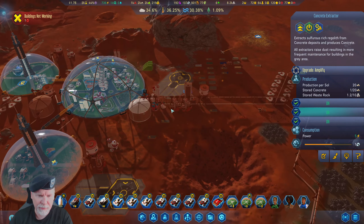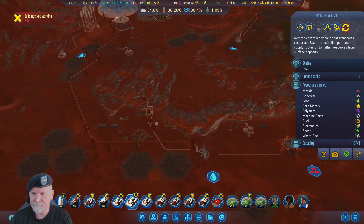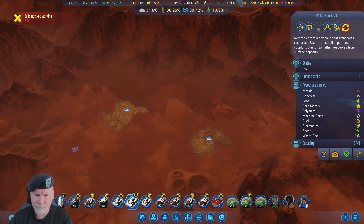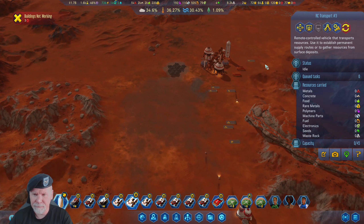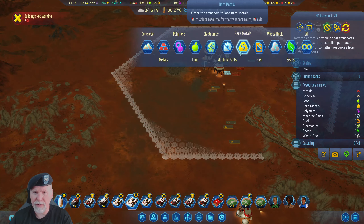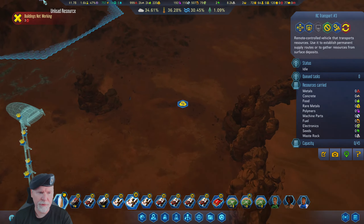I'm thinking about putting another one of those big depots in over here. You are not automated for some reason. Let's come down here, grab fuel, and bring it up here — so you can no longer do that.